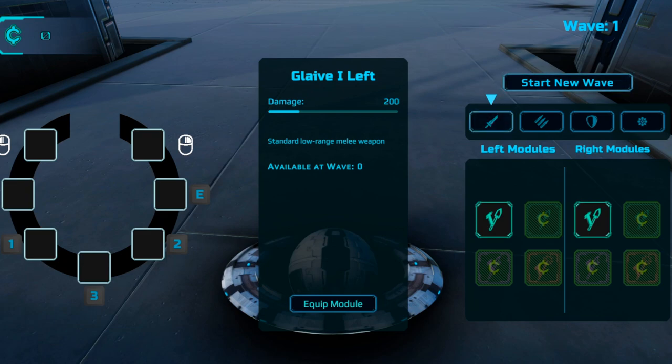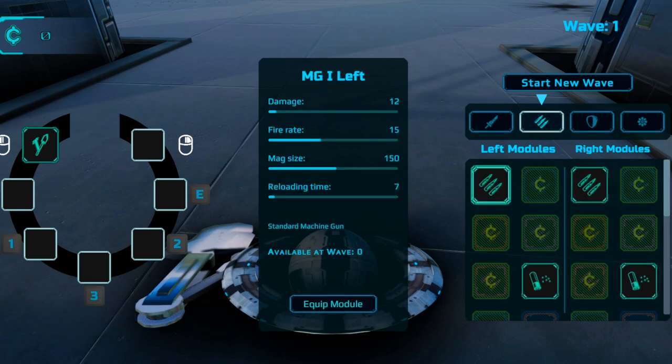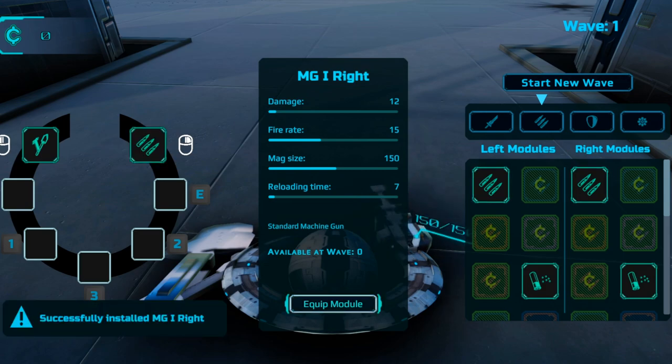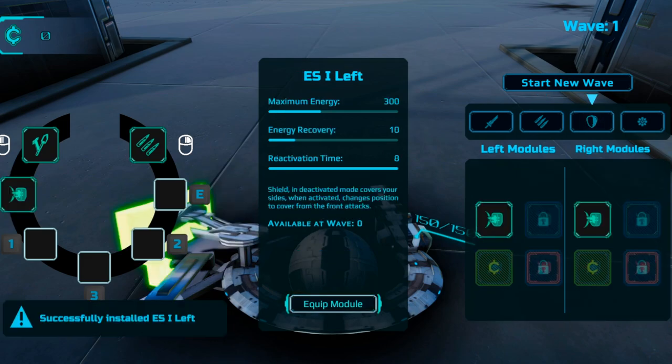You can start the tutorial from the top left if you want, but I'm going to equip a melee weapon on the first page in the left module. Then for the right module on page number two, I'm going to equip the machine gun — it looks like three little bullets. Then on page number three, there are two shields; go ahead and equip the shield in both the left module and the right module.